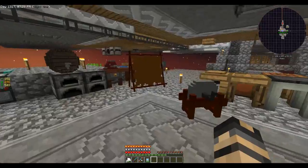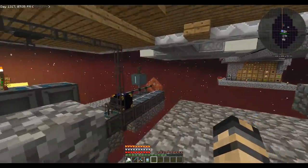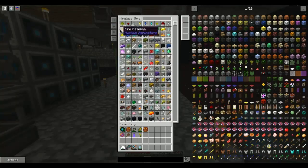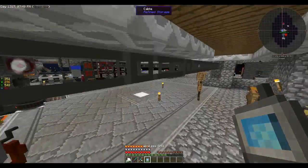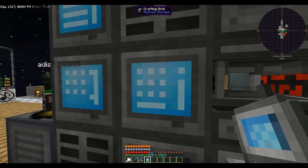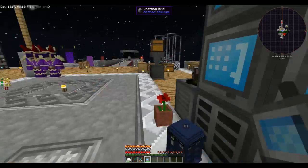Another thing over here that is going to be extremely helpful is he set up autocrafting. So if you click here to 'only craftables,' it shows us all that we have set up to craft. We've got quite a bit of things. We're just going to keep building up and up, eventually once we figure out all that we're going to need.